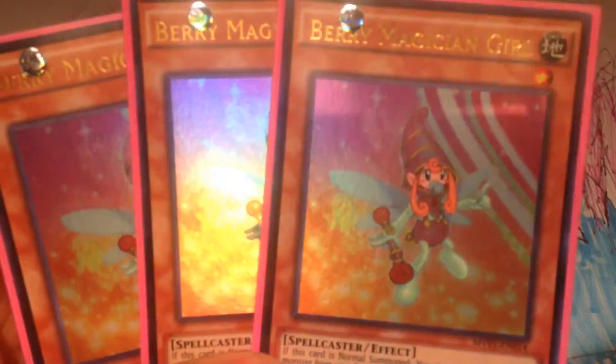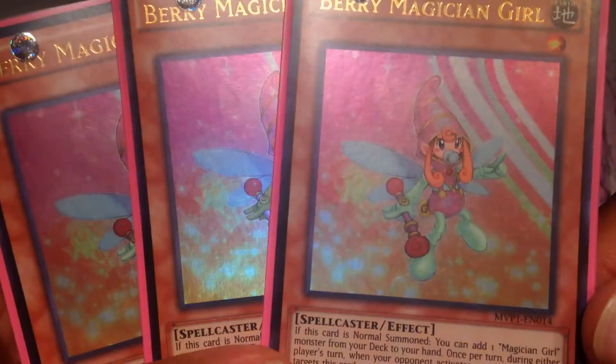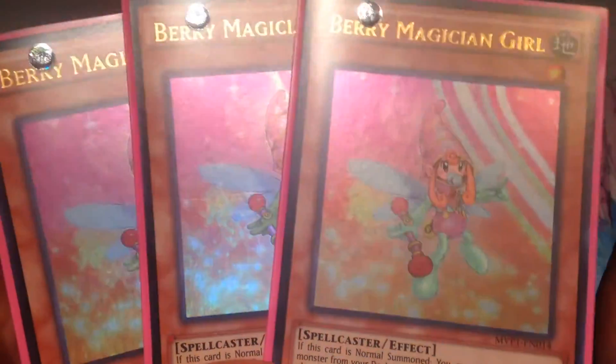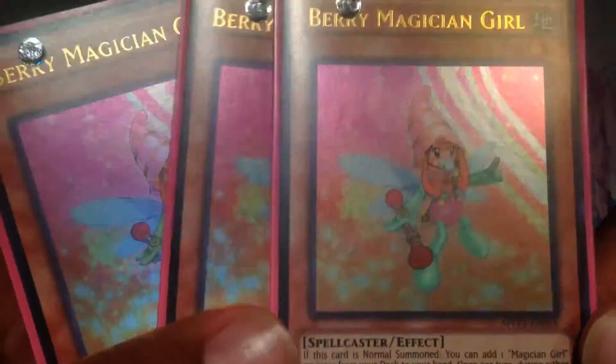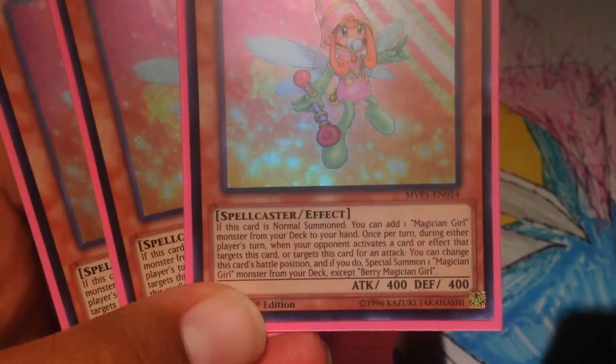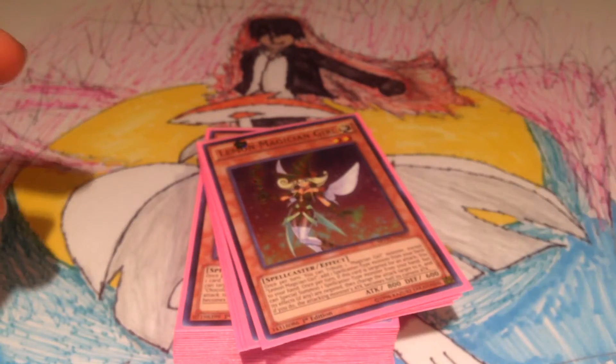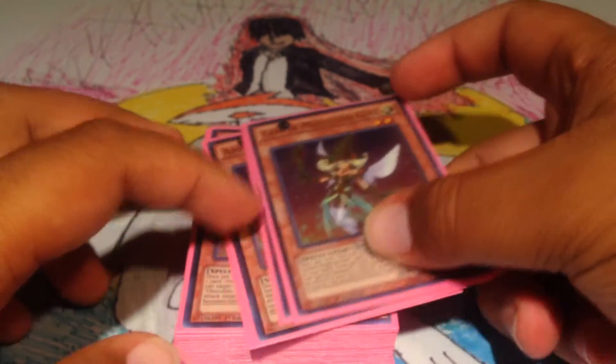I'm running three Berry Magician Girls, because she's like the Stratos — she's your Normal Summon and she searches any Magician Girl. And when she's targeted for an attack or a card effect by your opponent, you can change her battle position and Special Summon any Spellcaster, or one Magician Girl monster from the deck. Really cool. Bring out Chaco — that's usually what you should do. Add Kiwi, Special Summon Chaco.